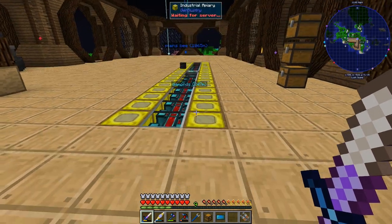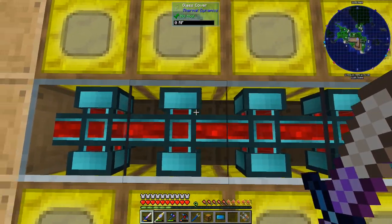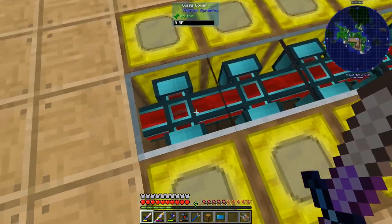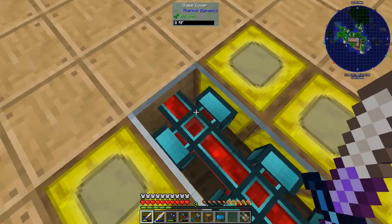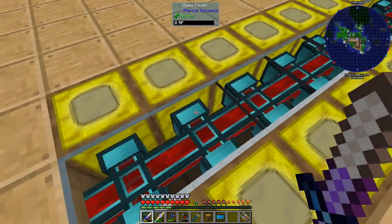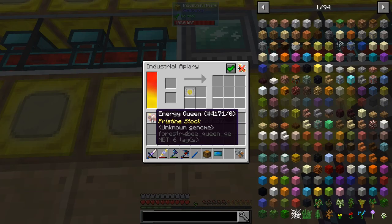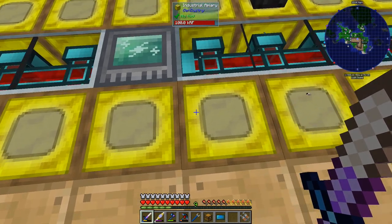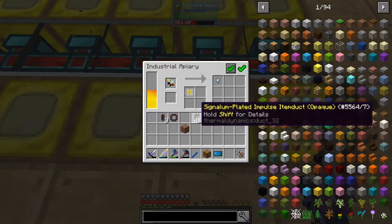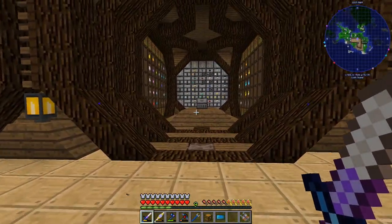There's not really much over here but it looks freaking amazing — I love this thing. I decided to place some covers on the cables in between all the industrial apiaries, and at the bottom there's also a cover on the cable which makes it look like there's a block there when there's not. Over here we've got our power relay — I should probably add the queen in there now so it starts powering all my apiaries.